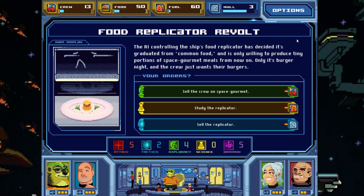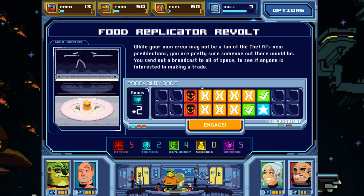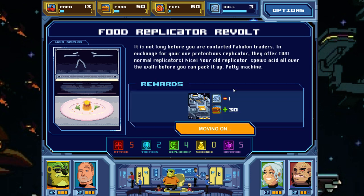Food replicator revolt: the AI controlling the ship's food replicator has decided it's graduated from common food and will only produce tiny portions of space gourmet meals. It's burger night and the crew wants their burgers. We can't afford more crew losses, so we sell the replicator. Fabulan traders exchange two normal replicators for our one pretentious one — though our old replicator spews acid all over the walls before we can pack it up. We lose hull but gain more food.